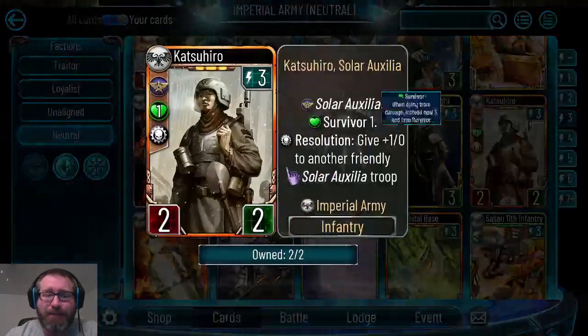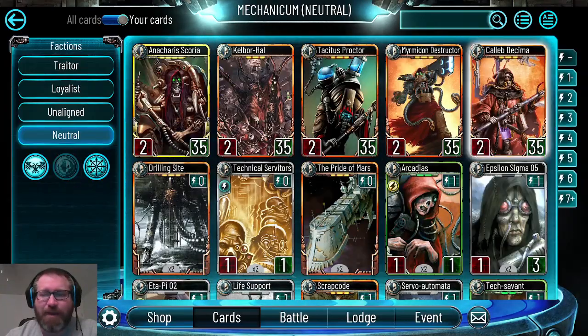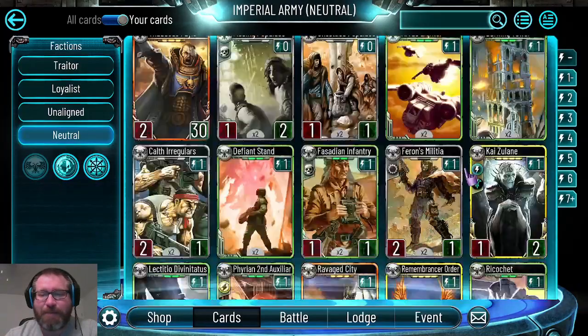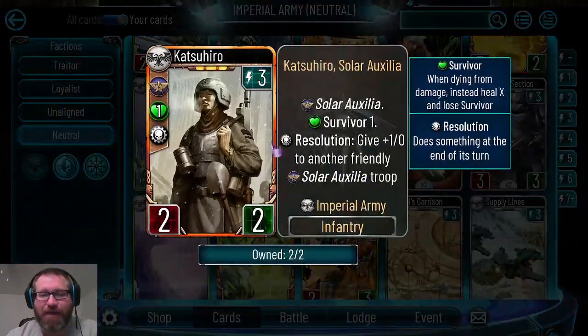We saw Katsuhiro get nerfed - I'm doing this follow-up after those nerfs. When the solar auxilia came out they were a little over-tuned; now they're under-tuned again. Katsuhiro's resolution gives plus one plus two to a friendly unit, but it has to be a solar auxilia troop and it's a resolution so it's not immediate. On release he was a two-three. By comparison you've got the two-energy Executary Axi Arc with the same stats and survivor, where friendly infantry troops immediately get plus one attack - it doesn't even have to be solar auxilia. So Katsuhiro took a hard hit from the nerf.